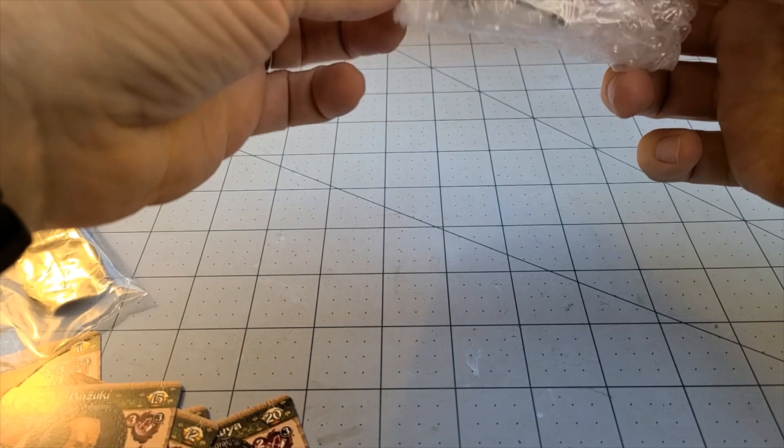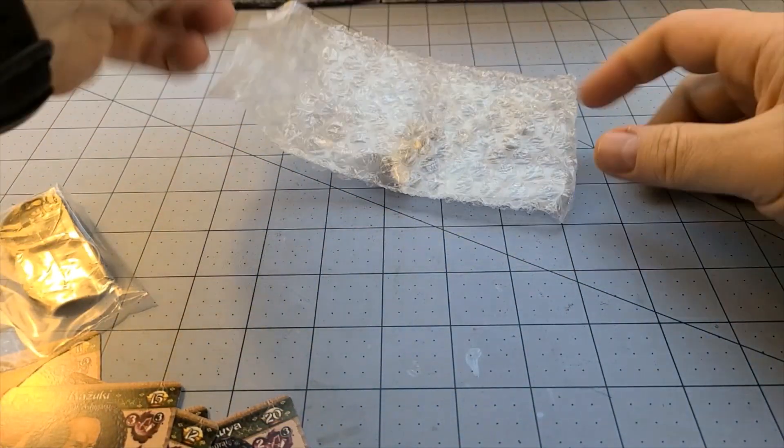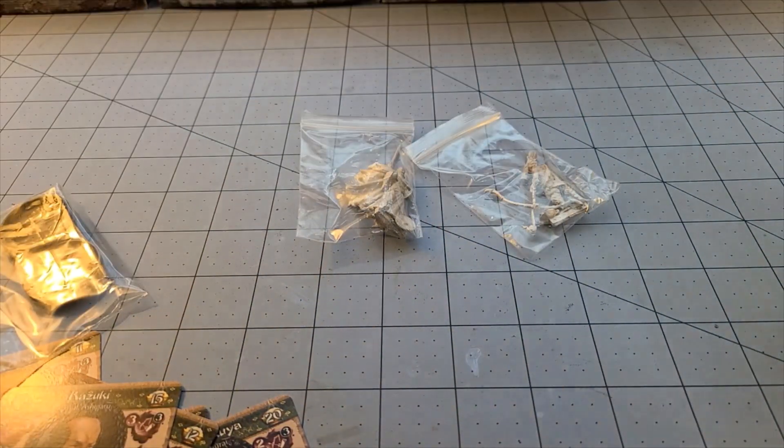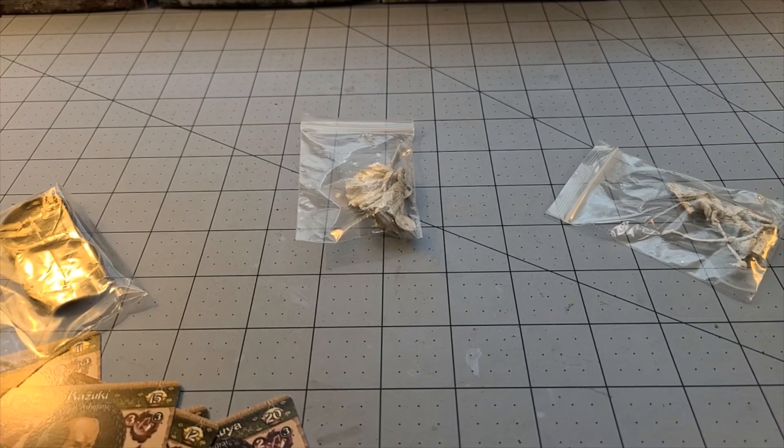I'm assuming these are metal — maybe resin, but probably metal. I can't think of many Bushido figures I've seen in resin; almost everybody's been metal. Not that that's a bad thing. I know some people are turned off by working with metal models still, but when you make really nice ones like GCT Studios do, I'm okay with it. And if I can just figure out how to open the plastic, we'll grab the other sets of baggies here too.